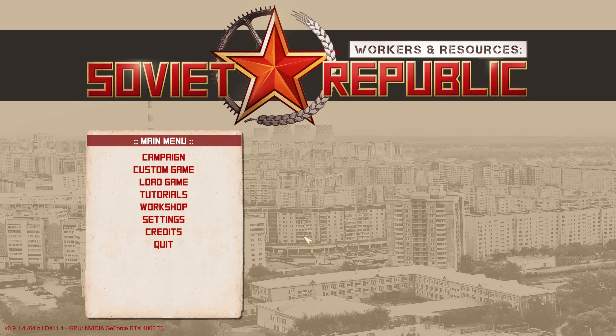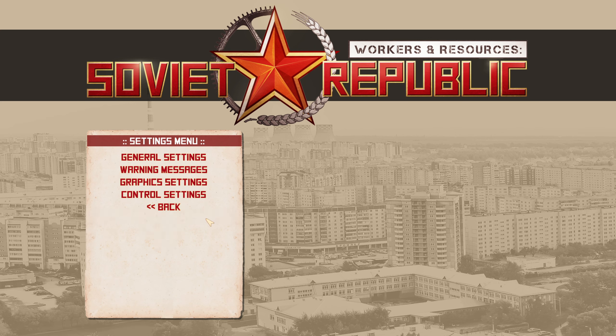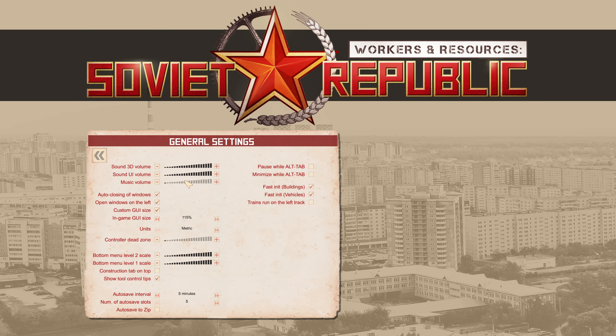The option that we will dive a little bit deeper into is of course the settings. Here we have a couple of submenus and we will see what each of them has to offer. There are a couple of options that are not immediately obvious what they do, so I will try to go ahead and explain each of them. The most obvious ones like the volume I will skip over. For example, we have this 'open windows on the left' option. By default, the game will open different info windows on the right, but if you would like to, you can tick this option and the game will open those info windows on the left instead.